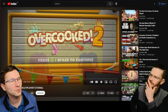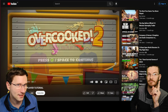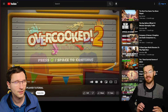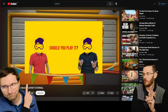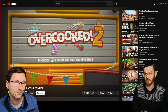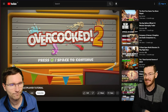Overcooked 2 is a great couch co-op game, but what if you want to play with friends online at a distance across different platforms? It's available on PC, PlayStation, Xbox, and Nintendo Switch. A couple of years ago we made a video about how to play with friends when it was free on the Epic Games Store, and lots of people are asking how to play cross-play.